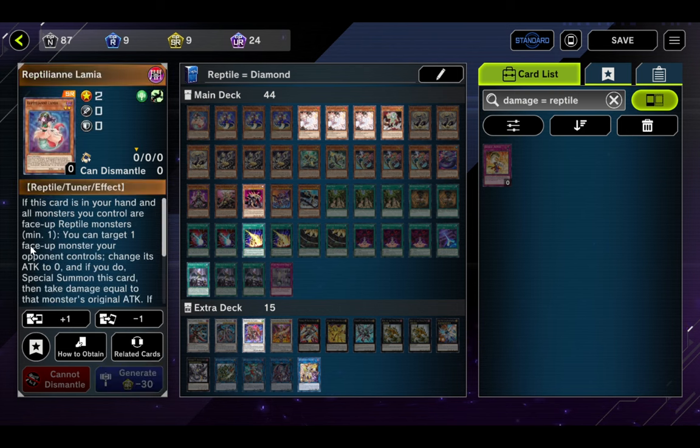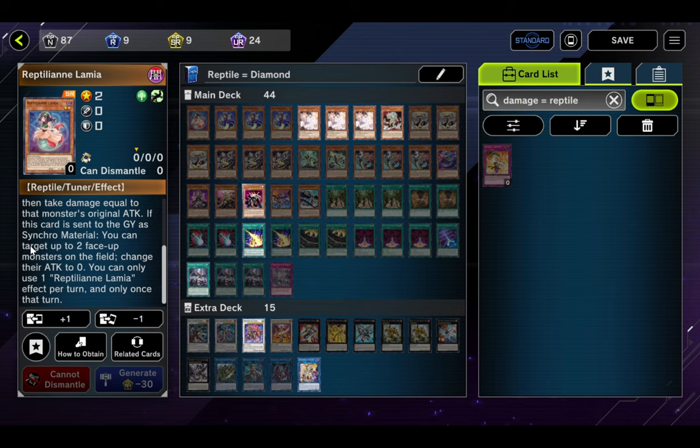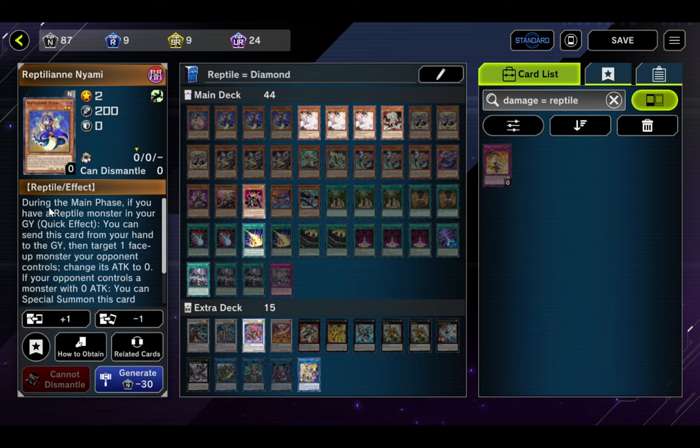First up we have Reptilian Lamia. If it's in your hand and all monsters you control are face-up Reptile monsters (minimum one), you get to target a face-up monster your opponent controls, make its attack zero, special summon it, and take damage equal to that monster's original attack. If it's sent to the graveyard as a synchro material, you target two face-up monsters on the field and change their attack to zero — really great for OTK setups. Lamia is a Level 2 tuner, and we love Level 2 tuners.